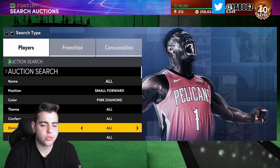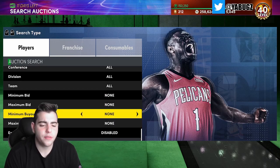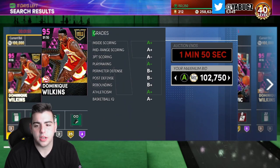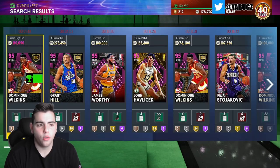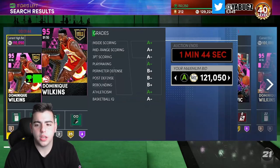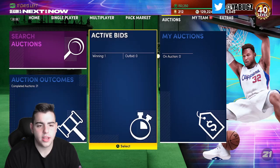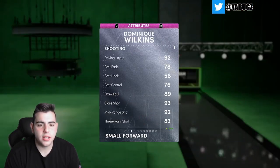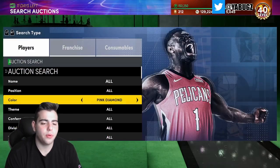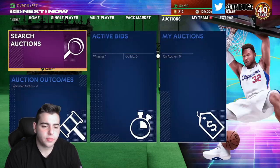We're going to go over another snipe filter — Small Forward Pink Diamond. I'm going to bid on this Dominique. If I can get him for around 130 that would actually be a very good snag — he's got a diamond contract and shoes. I doubt I'll get him, but that would be a snag.